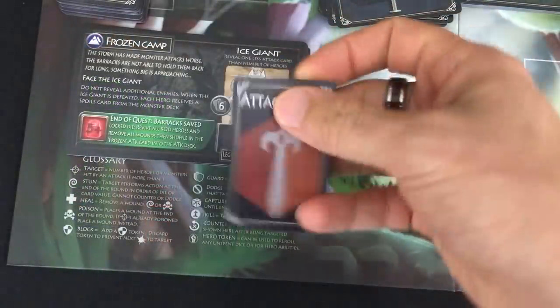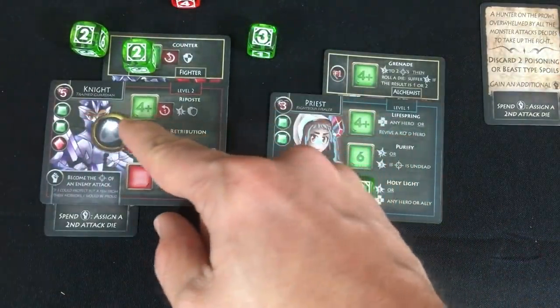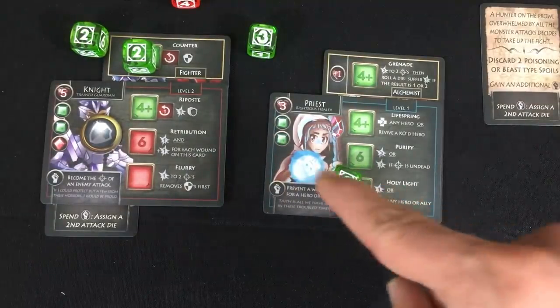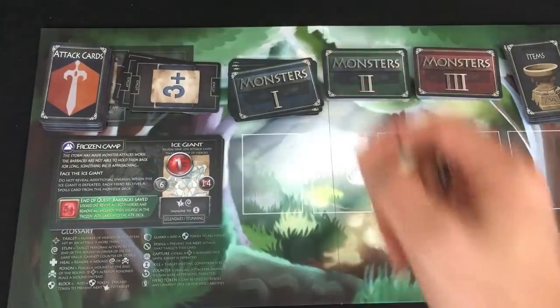The priest goes ahead and does the one-damage option on her Holy Light, so that's one damage out of 14. We discard the three-plus card and go again. She's doing a four this turn. For the knight — I can't do his big attack, but I could do the riposte: one damage to him, and if he attacks the knight, which I can make sure happens, he'll do another damage to him and both get a shield. The priest can either do a grenade or heal to any hero, or revive a KO'd hero — wow, she can revive heroes, that's useful.